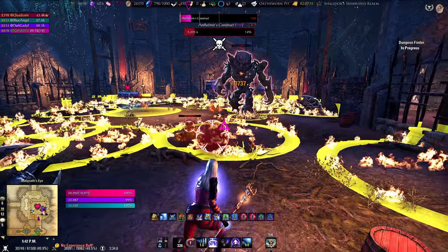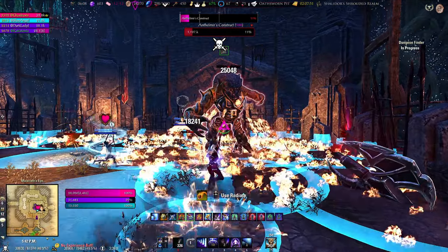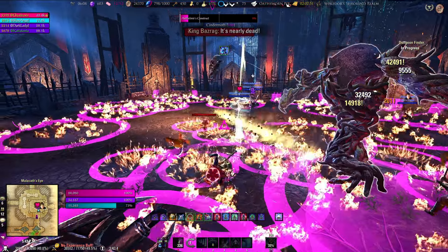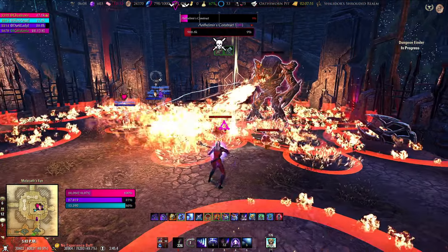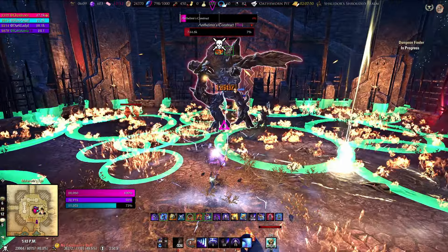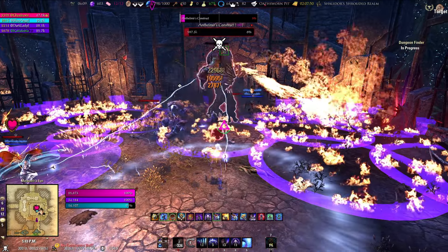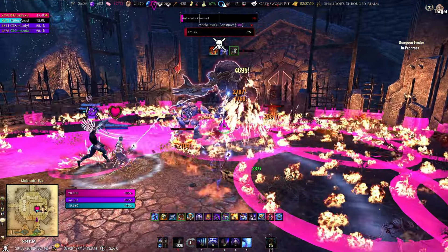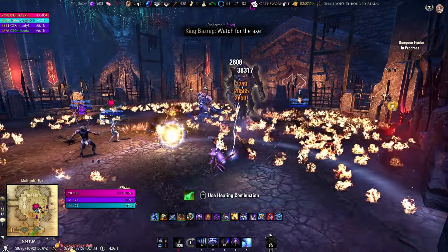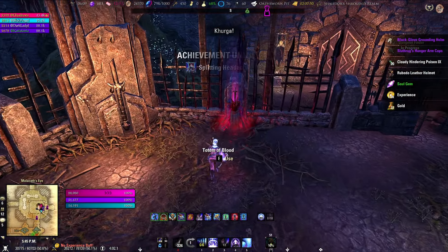If your tank dies in this fight the boss obviously is going to aggro onto a random person, so that person just needs to run for their life while somebody else tries to get a rez on the tank. Remember: get out of the way of that big telegraph for the axe throw, watch out for the cone, the small fires are the really dangerous ones and the big barrel ones don't do anything. Keep an eye out for the icon above your head that signifies a moth coming to explode on you — when it gets close you'll see a big circle, then it'll explode, just back away.